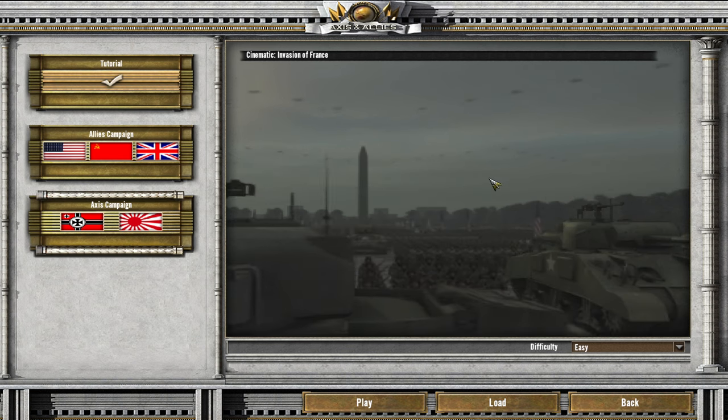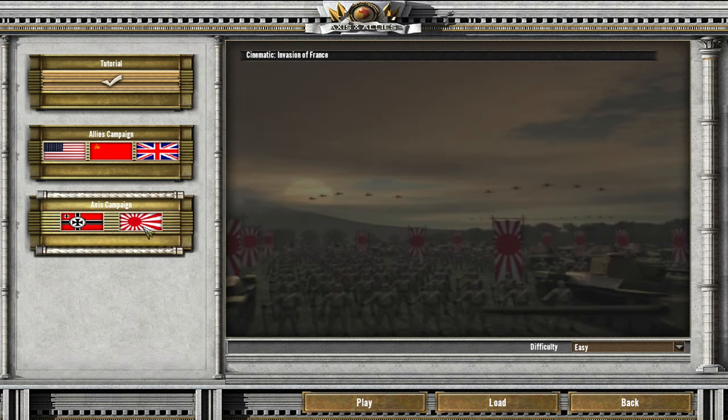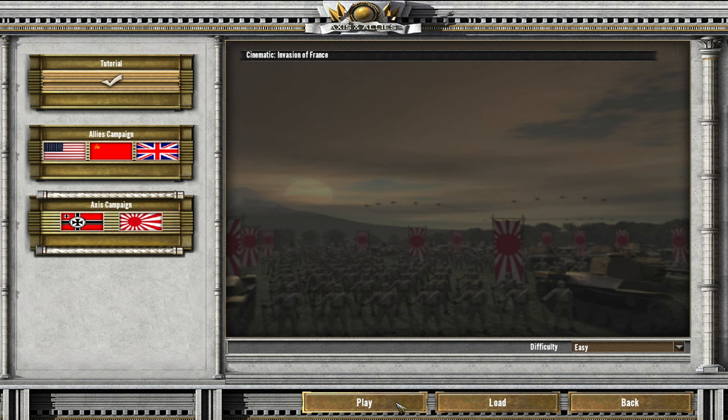Alright, Halos, welcome back. We're once again doing some Axis and Allies. We are going to be playing the Axis campaign this time around, and we're going to try to go through it relatively quickly if we can. But first up, we got the cinematic The Invasion of France. So let's get into it, shall we?